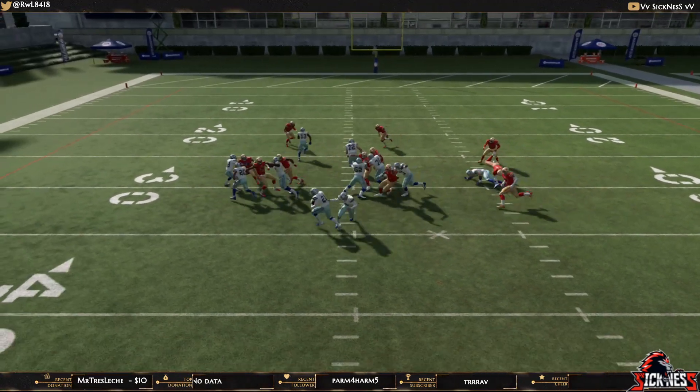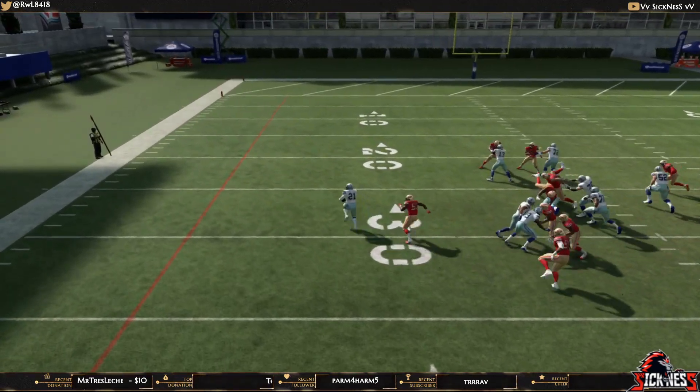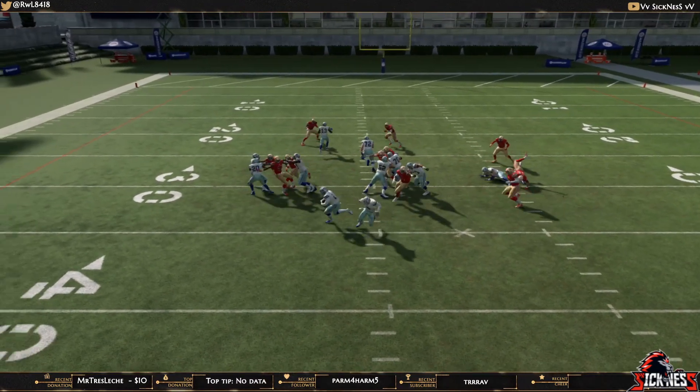Mainly what it does is screw up the ability for linebackers or safeties to shoot that gap, while also doing a great job of sealing the edge. This is good against basically every type of run defense.